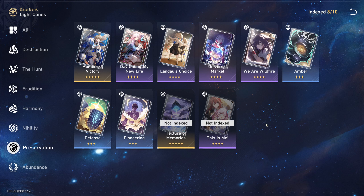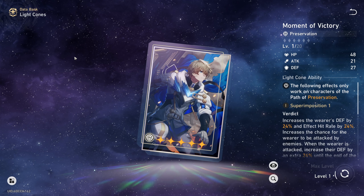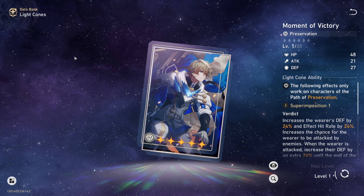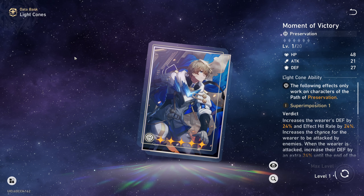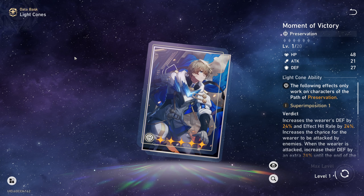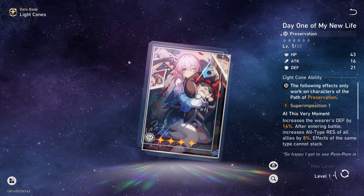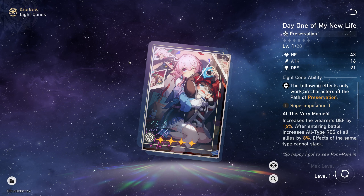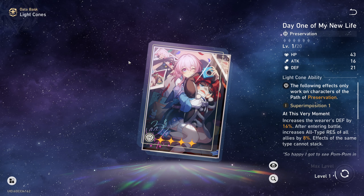Next I'm going to talk about her light cone options. Her best light cone option, in my opinion, is Moment of Victory. It provides defense percent, effect hit rate, and increases the taunt value — all of which March 7th wants. That is of course unless you are going down the defensive support build path, then the next best in slot light cone might be a better option. And that next best in slot is Day One of My New Life, which provides defense percent and damage resist for all your allies. This is overall a very solid light cone that provides protection for both March 7th and her allies, and gets even stronger if you get lucky enough to superimpose it to higher levels.